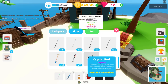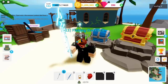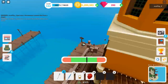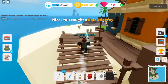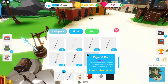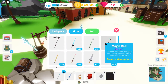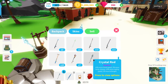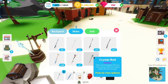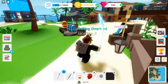Let's equip the crystal rod — this thing is sick, it's all shiny! We got an epic stingray on the first cast. The crystal rod stats: 15% more hook speed, 5% more rarity chance, 25% more reeling speed, and 5% more strength. Comparing it to the magic rod — the magic rod has 15% more rarity chance, but the crystal rod trades some of that for 25% more reeling speed. So technically the crystal rod is better at reeling in.